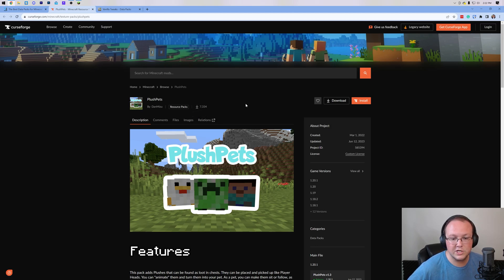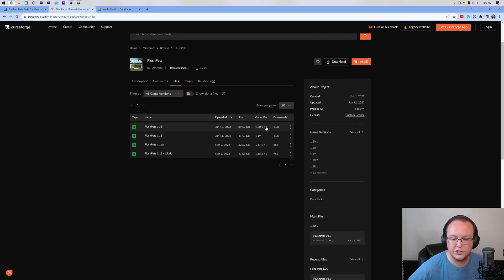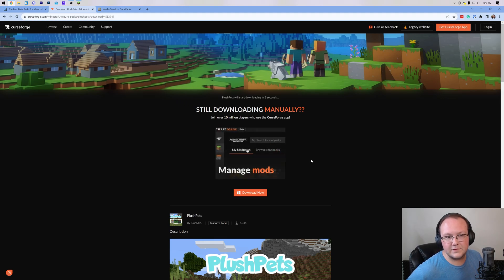Plush Pets is on CurseForge, and a lot of data packs will be on CurseForge. Click on Files, find the version you want for 1.20.1, click the three dots, and click Download File. The download will begin after a few seconds.